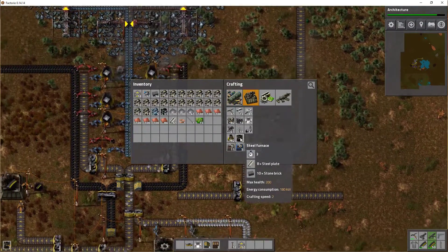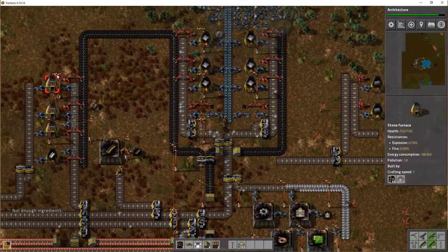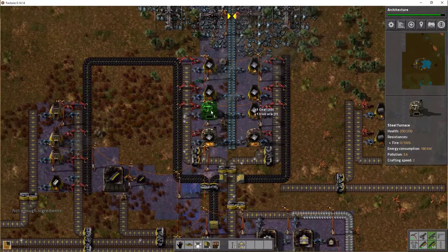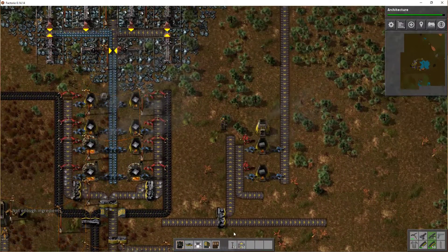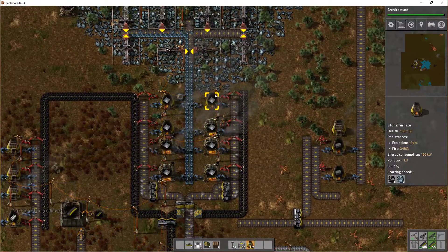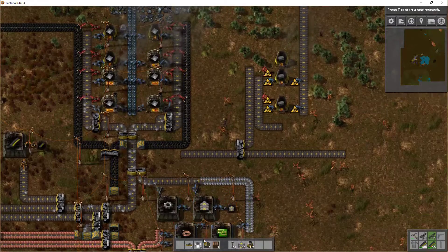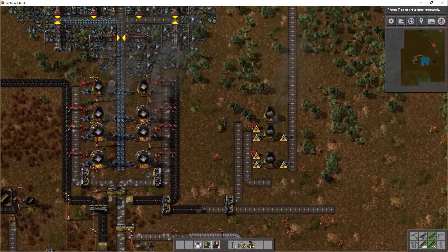We are now able to create our first - let's just create all of them because we need a lot. We need at least eight here and four over here. The first, the second, the third and we get replacements like this. The new buildings are done.